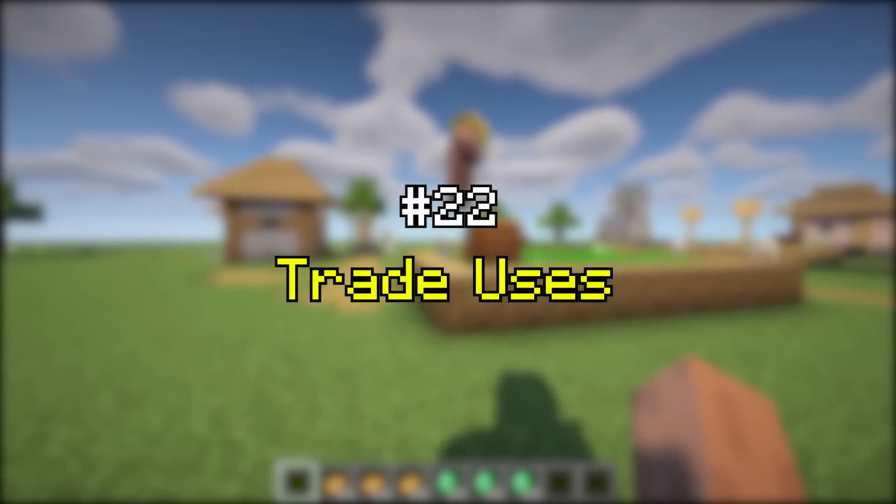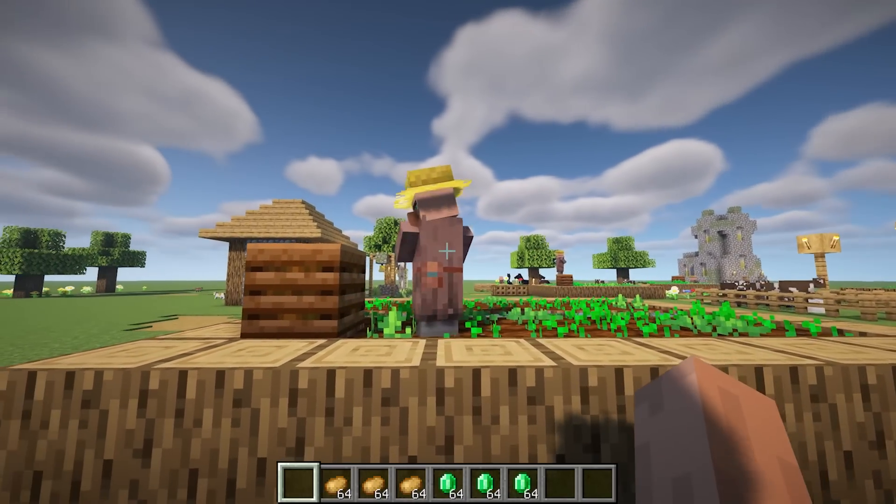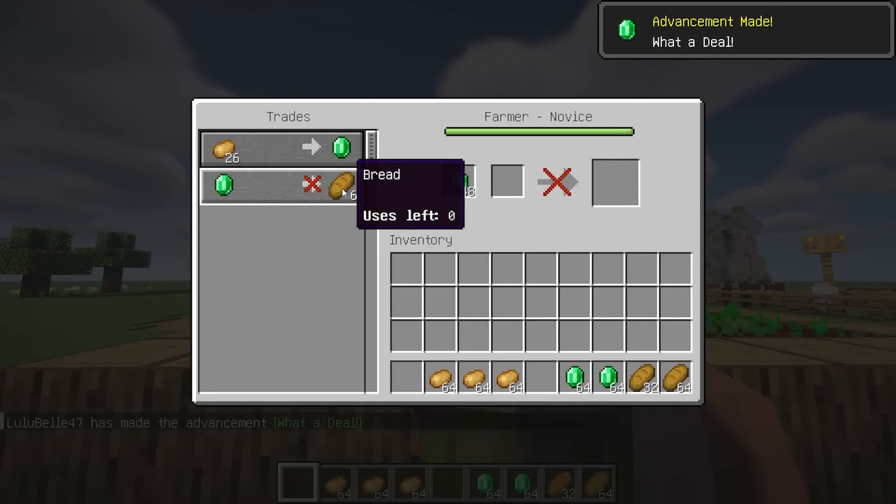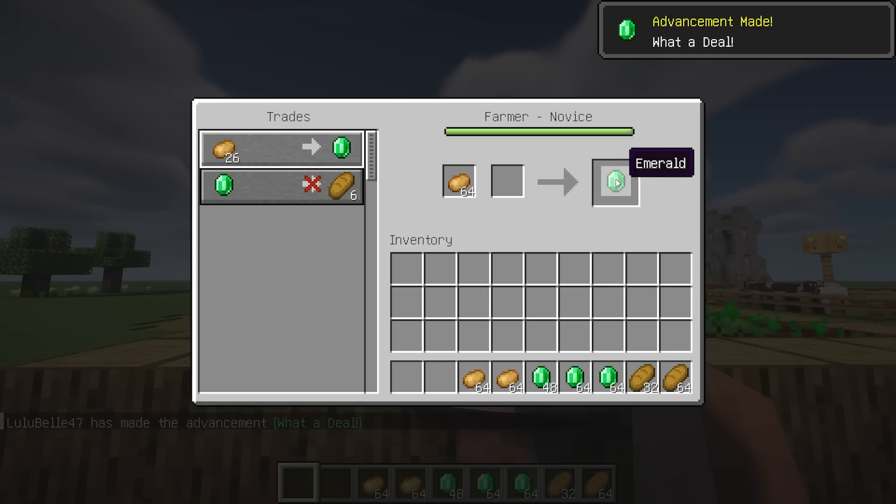Trade Uses shows how many times you can use a trade before restock when you hover over one. The mod is only required on the client side and it works in multiplayer.